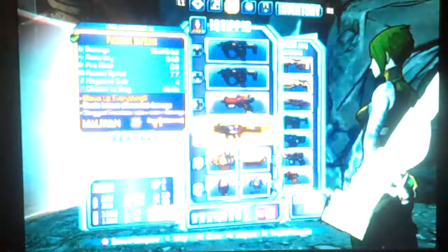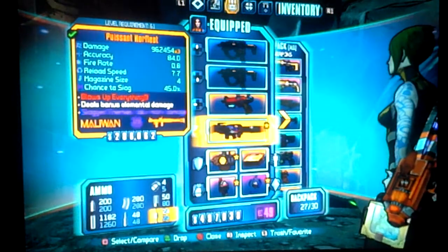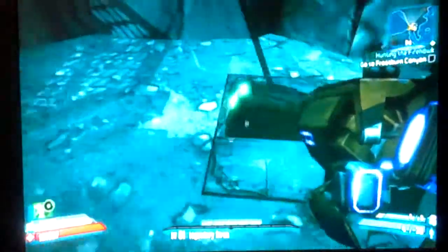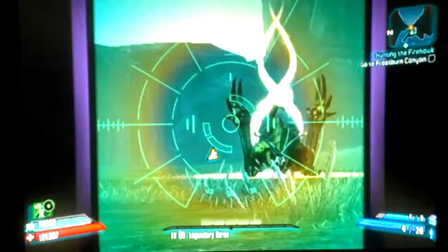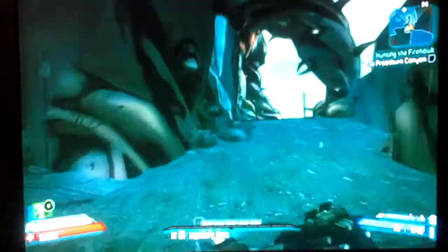What is up, you guys, it is your boy Bullet Game with another video for you guys today. I'll be showing you guys how to kill Ferocitus the Invincible. He is an invincible boss inside the Sir Hamlock DLC, and he is a hard one to kill. First off, you don't want to go in there — I'll be showing you a little bit of a glitch here.